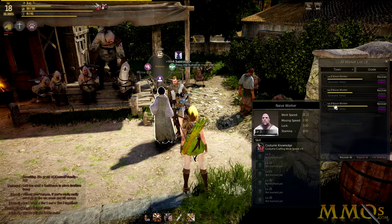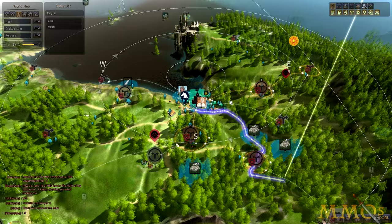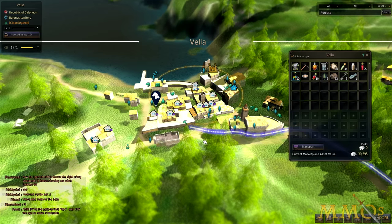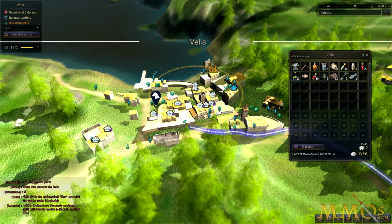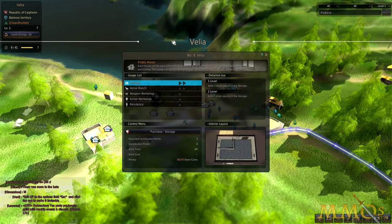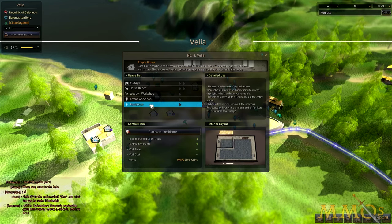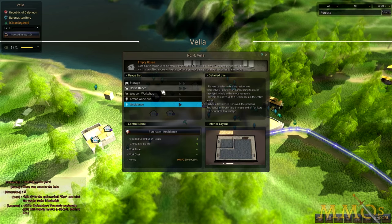Now you start with one worker. To hire more workers, you have to invest in lodgings. Contribution points aren't only used for nodes, but for investing in residences within a city. If I click into Vilja, I can see a whole bunch of house icons. If I click one — the blue one, the only one I'm not already invested in — I see five uses for the house: storage, horse ranch, weapon workshop, armor workshop, and residence. There are so many, but I can only choose one.